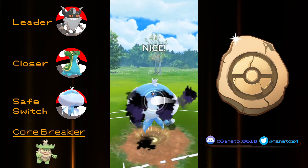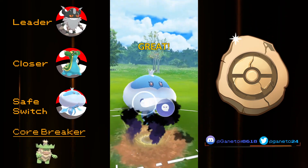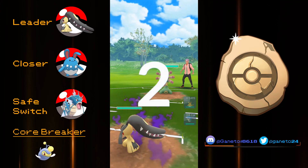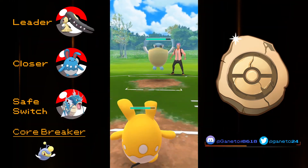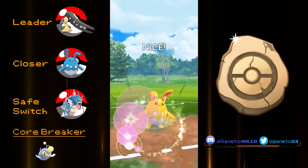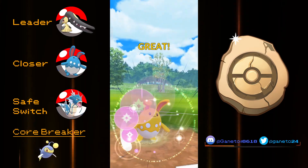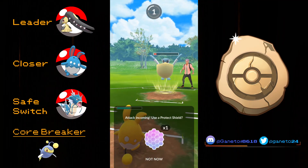The core breaker is gonna be Ludicolo, which might be a little problematic for the backline and with Bubble it can still hurt Purugly. But it's not the end of the world since you still have solid options against it. Now, what is Ganeto gonna play? I want to use my Shadow Mawile and Shadow Gyarados on the same team — those two are absolutely amazing. I love their synergy and with Dragon Tail, Shadow Gyarados is just gonna destroy the enemy. Having Azumarill on the team helps them combine even more — with Azumarill you get general coverage, and though you'll still lose to Registeel, with Hydro Pump you can still threaten it with a shield.